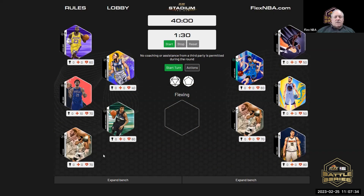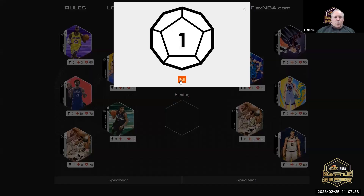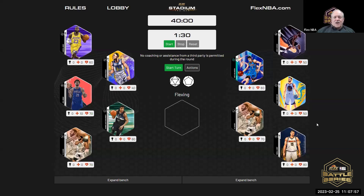We start with Steven on the left. This ball roll will determine who goes first. Steven gets a 12 — not looking good. He then gets a three, John gets a two, so John will go first. Are you guys ready? Yep, here we go.